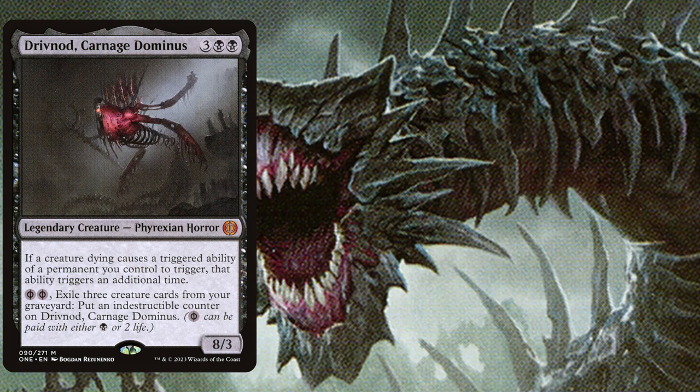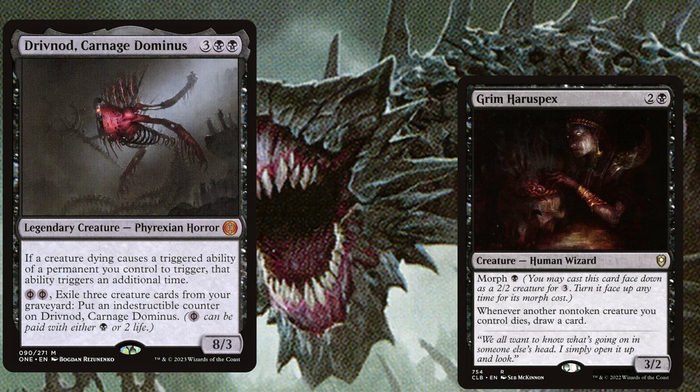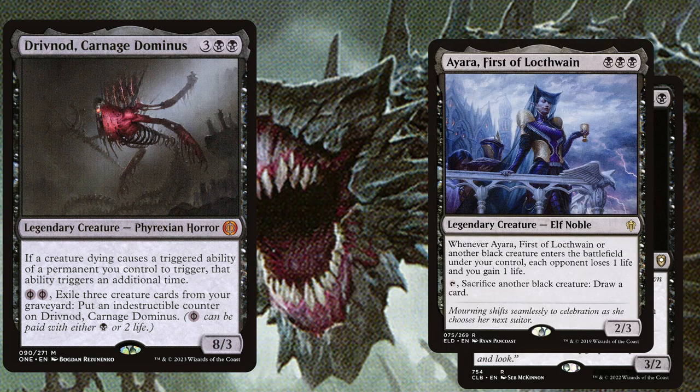Due to the fact that we will be sacrificing a lot of our creatures, we will need to draw a lot of cards. So this is why we play Grim Haruspex, a 3 mana 3/2 with Morph for 1 black: whenever another non-token creature you control dies, draw a card. Ayara, First of Locthwain, 3 mana 2/3: when she or another black creature enters the battlefield under your control, each opponent loses 1 life and you gain 1 life. You can tap her and sacrifice another black creature to draw a card.